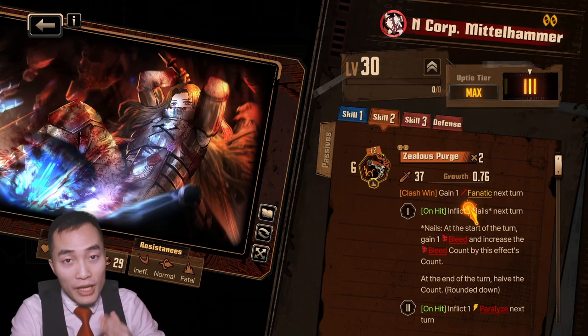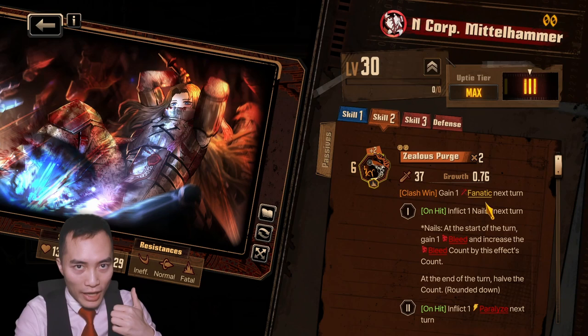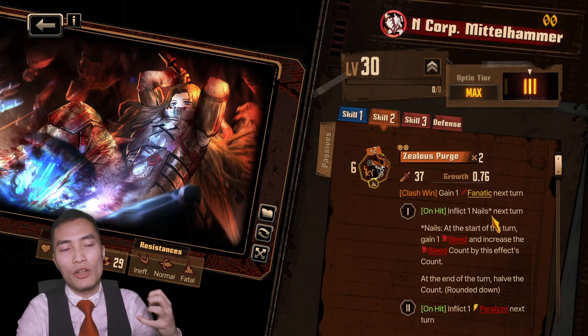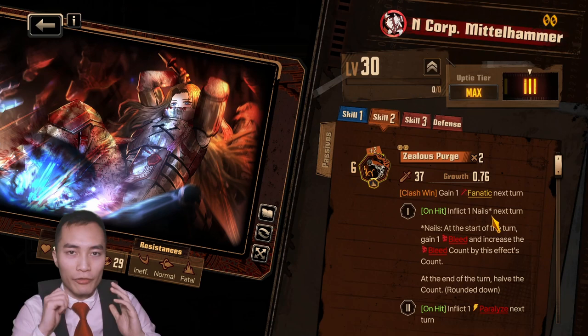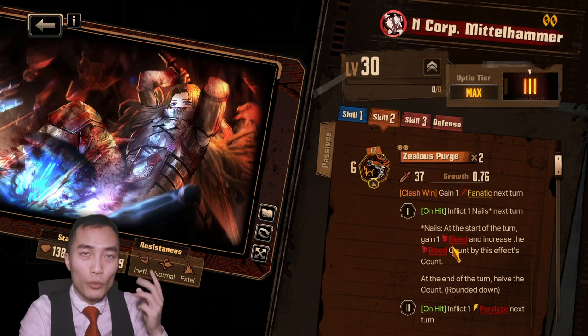What nails is: nails, at the start of the turn, gains 1 bleed and increases the bleed count by the count of this effect. So if you have 6 nails on an enemy, this nail count applies on the enemy next turn. When the enemy has a nail on them, the nails don't trigger the bleed that turn. So how it works — let's say there's an enemy with 0 bleed, 0 stack. You inflict 1 nail on them; they will take next turn 1 bleed count debuff and 1 bleed stack — basically it's going to be 1-1.